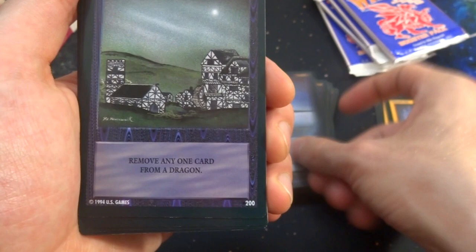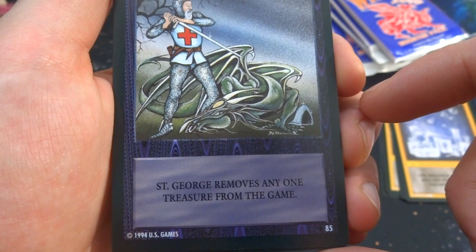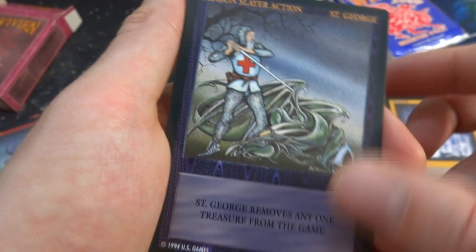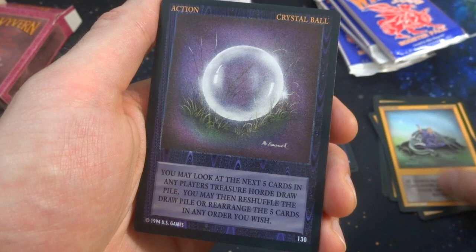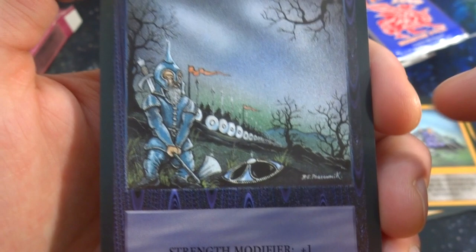Got Gold Thief again, Knight, Village again, Saint George — looks like he's got a sword about to stab a dragon, his helmet fell off. Saint George removes any one treasure from the game — he doesn't get rid of a dragon, he gets rid of a treasure. Got Princess Libya, Crystal Ball again, Frost Breathing, Dwarven Army — a whole army with the main guy and all their shields in the distance ready to slay dragons. Strength modifier plus one. Got Firebolt — give your dragon three strength. Knowledge again.